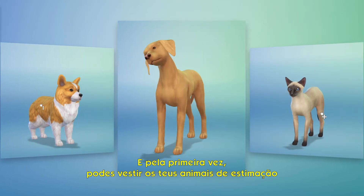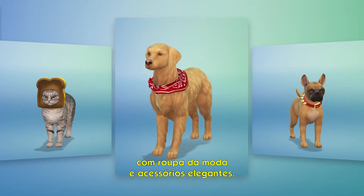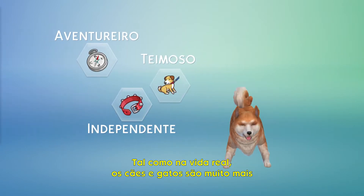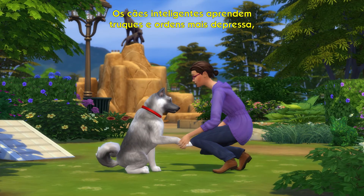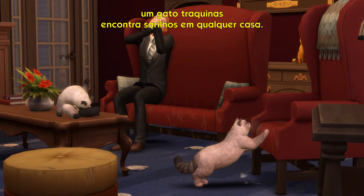And for the first time ever, you can dress up your pets in the height of fashion and tasteful accessories. And just like in real life, cats and dogs are so much more than their pedigree. Giving them traits lets you choose how they will behave. Smart dogs will learn tricks and commands faster. A mischievous cat will find trouble in any home.